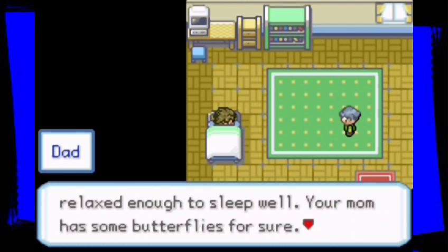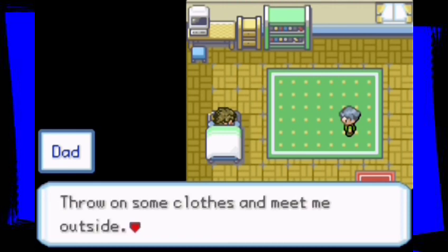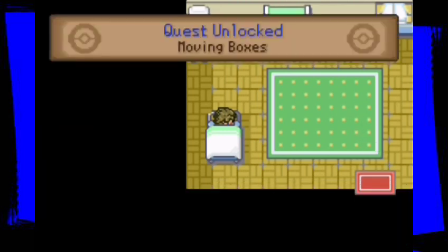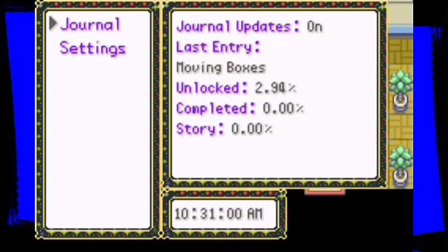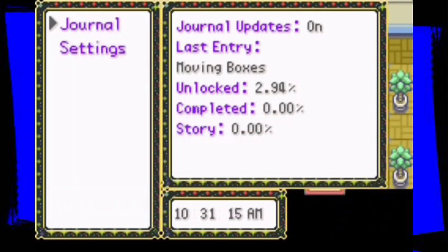'Your mom has some butterflies for sure, but you and I still have some boxes to move. Up and at them — try on some clothes and meet me outside. In case you're too groggy to remember, you can press B to run.' They have quests in this game! Quest unlock: moving boxes. Wow, she's looking fire. Journal update — last entry: moving boxes unlocked 2.94%, completed 0.00 stories.